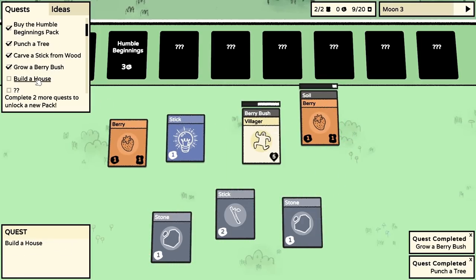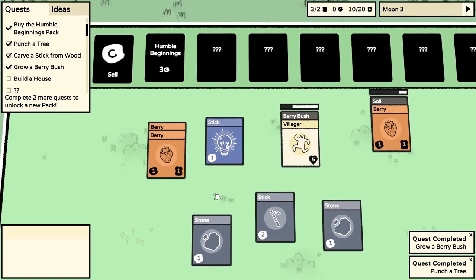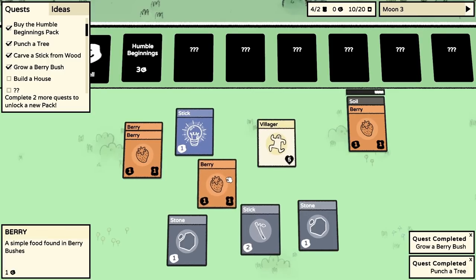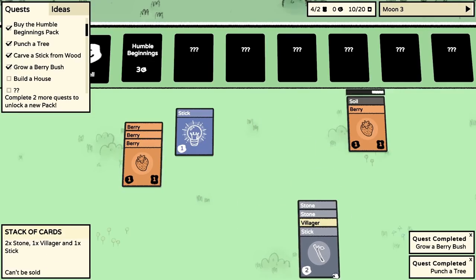It says 'build a house' in the quests. I'm not at the point of building a house - I'm just working out what sticks and stones are. I don't really know what to do with them. We'll get another berry. We've got three berries so we can give people some food, but I don't know how to build a house.